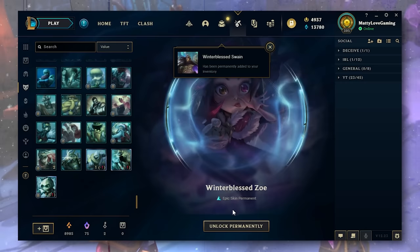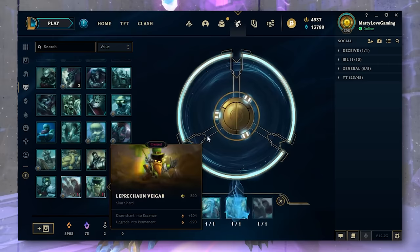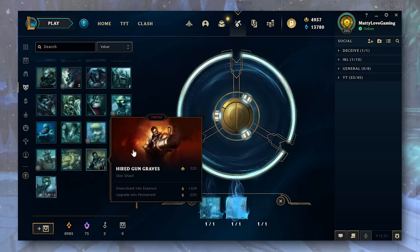Winterblessed Swain — one of the new skins. Winterblessed Zoe. Winterblessed Shaco. And Winterblessed Diana. Okay, so we're getting the new skins.